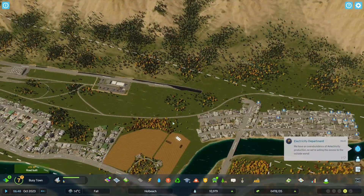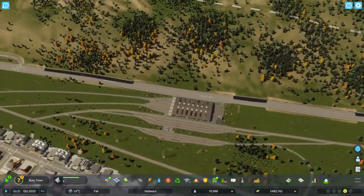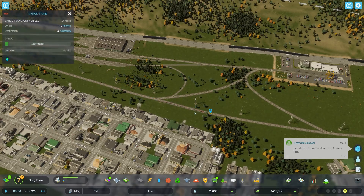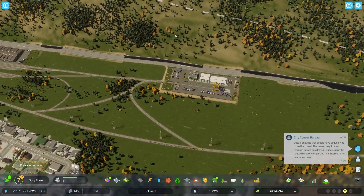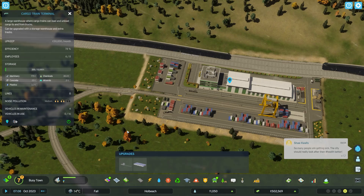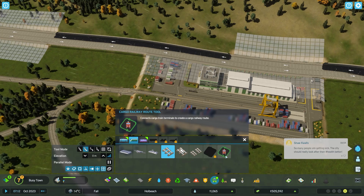There we go. Hopefully easy access there — I don't know if the trains are doing anything in this place. Whoa, cargo coming by! Is this going to do anything? No, not stopping at my place. I'm hoping this place gets used. Vehicles and maintenance for vehicles — do I have to do anything? I hope I don't. Oh no, we do.